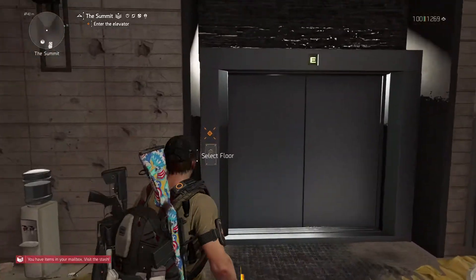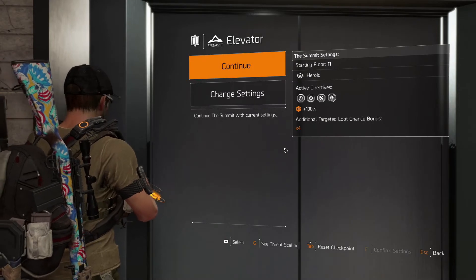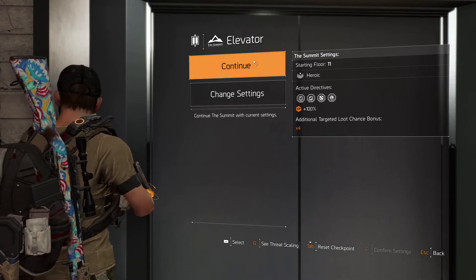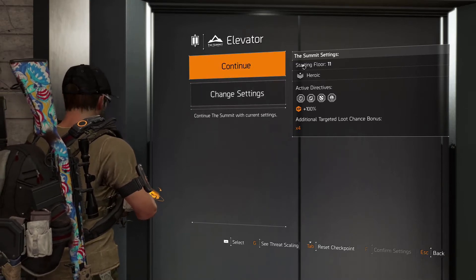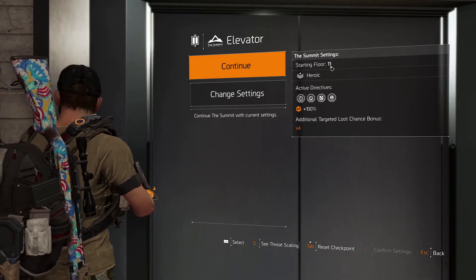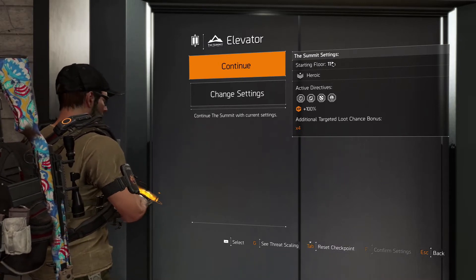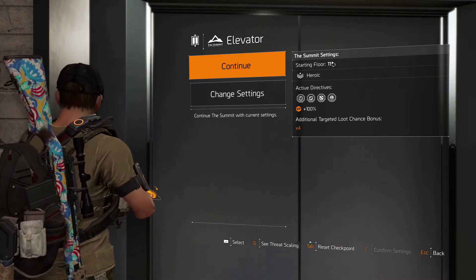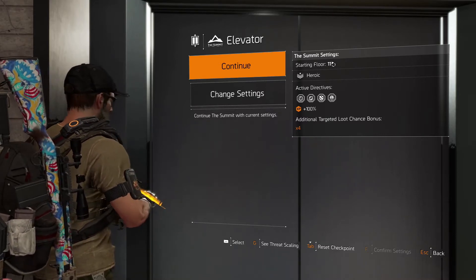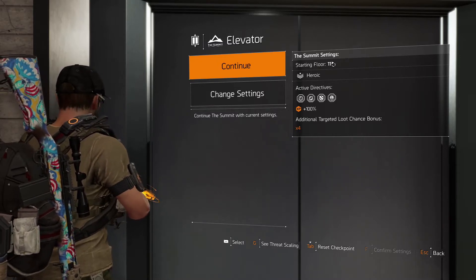The next thing we're going to notice is that when we go up to the elevator and select our floor, we are no longer presented with the rally floors — the rally points, the whole 1 through 91 different floors that you can go to. Instead, you either continue on where you were, starting at floor 11, so you have checkpoints now. Once you reach the checkpoint, that's where you go. You start at that point all the time, unless you want to reset. You can actually reset your checkpoints and start at floor 1 again. Every three floors plus the divisible-by-10 floors, such as 10, 20, 30, are checkpoints.